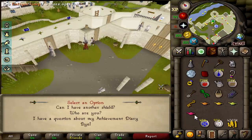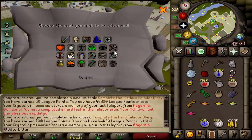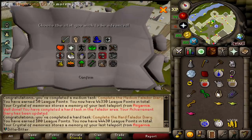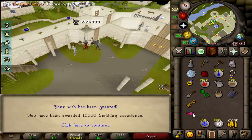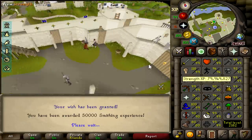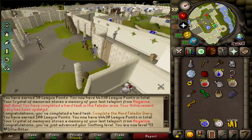That's the hard Falador diary done. I just got 150 to 160 points from doing the easy, medium, and the hard. This now means we can go claim our XP lamps, which should boost our smithing even more. That gives us the Falador Shield 4 and all these XP lamps that we're going to dump into smithing. Starting with the lowest: 40k XP, 120k XP, maybe that was the 240k XP, and then the big 800k one. That puts us to 93, almost 94 smithing.